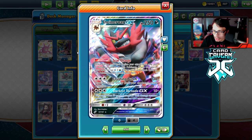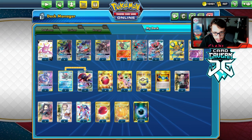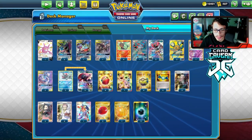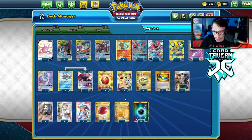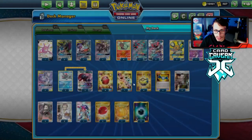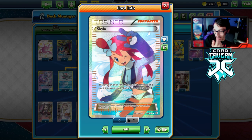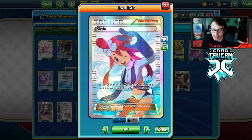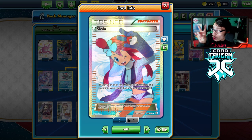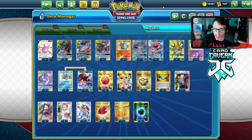Darkest Tornado is a really strong GX attack, and we also have Crushing Punch to remove a special energy. It's pretty much a standard dark box deck - we have Dedenne, Mewtwo, and Crobat. Cherish Ball grabs most of our Pokémon, Quick Ball gets us most of the rest. Three Boss orders, Marnie, and Professor's Research round out the supporters, plus Skyla for Rare Candy.